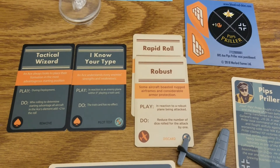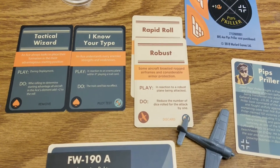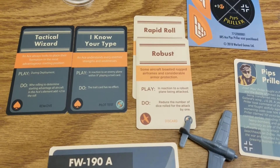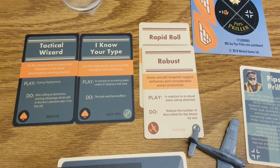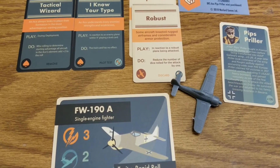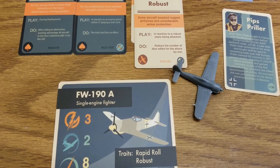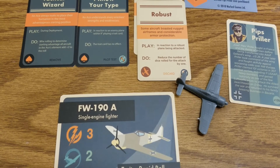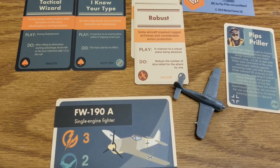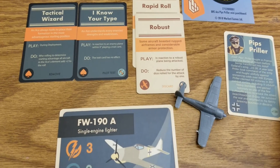Pips is more of a utility ace — his abilities are certainly worthwhile, but he doesn't have anything to necessarily buff up his attack or strictly his defensive flying. His two ace skills are crucial overall, and flying a pilot skill 5 in the FW 190 is strong on its own. Just keep in mind that compared to some other aces, he doesn't have cards to enhance his actual shooting or defensive flying.